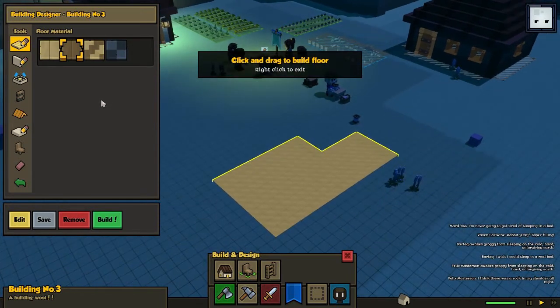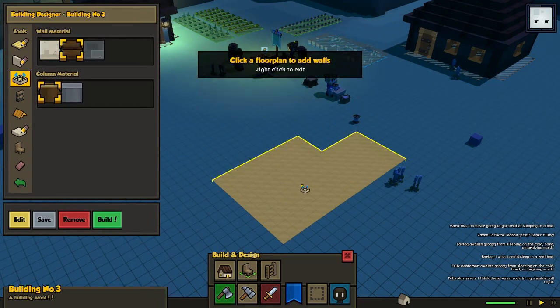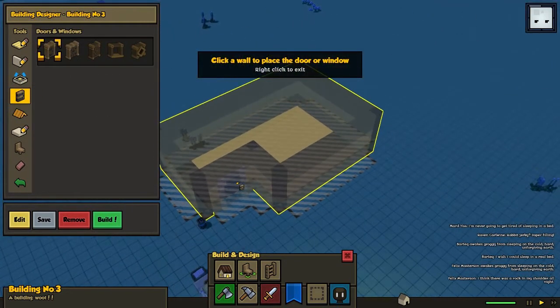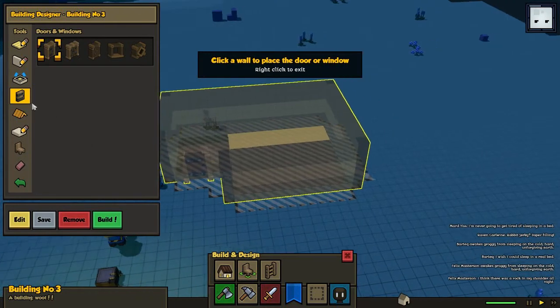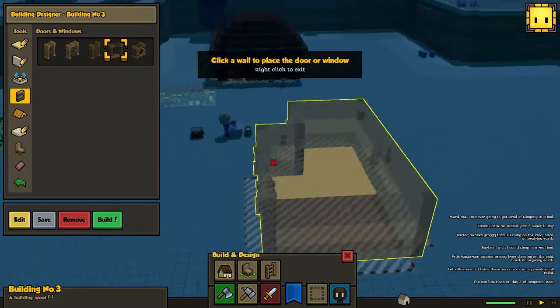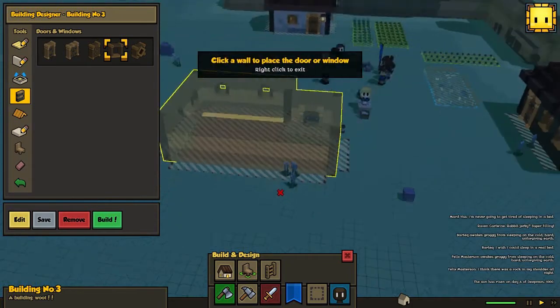This house is gonna be for three people, so we need to have a floor, brown walls, and we need to have a door of course so people can actually enter and exit. We should also have some window frames so it can look pretty nice, and we'll have two windows on this side as well.